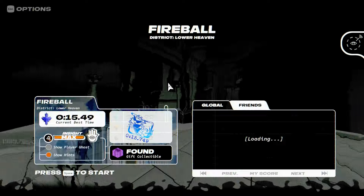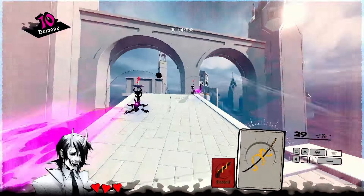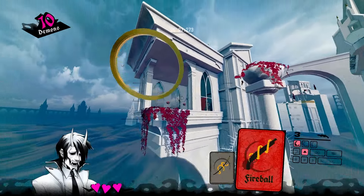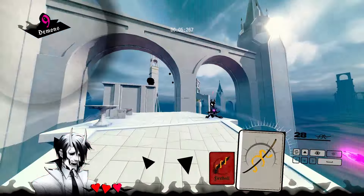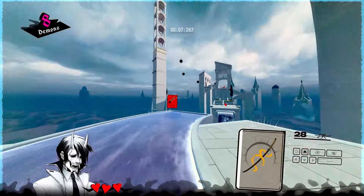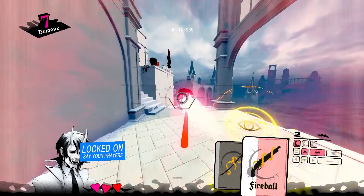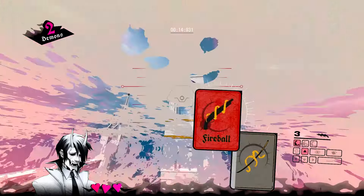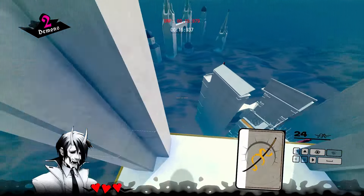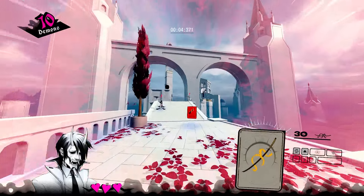In pretty much all of these you want to maintain the speed from the fireball by jumping towards the end of it. Here you jump a little bit earlier than the end to get those barnacle shots to align. You jump at the end of it after you get the grounded shot, you jump immediately, then you jump at the end again, and then you go into the balloons where it's just about taking a clean line.